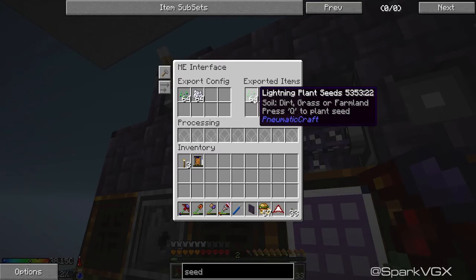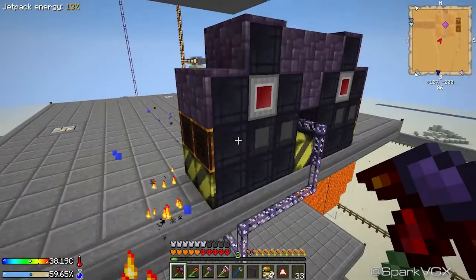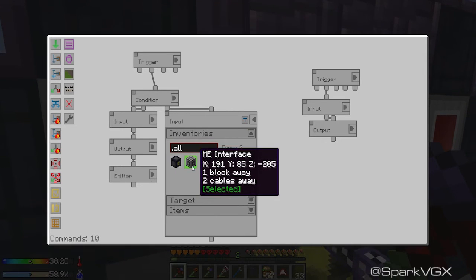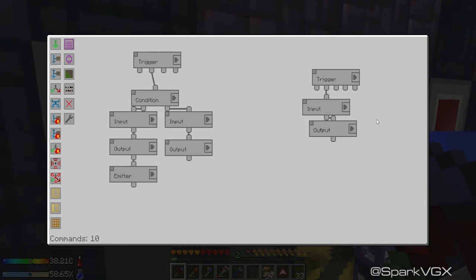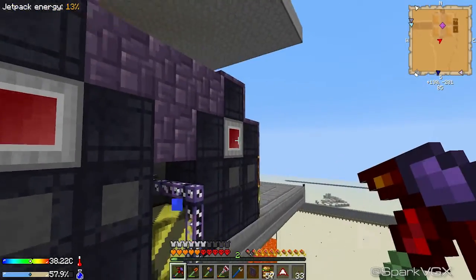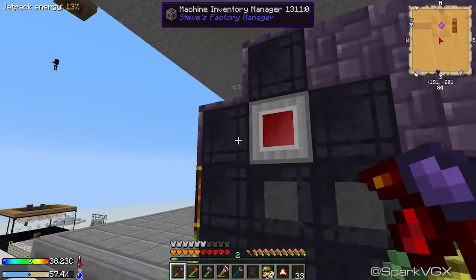I've got 177 - I only just set this up a little while ago. And the same thing over here except you want your lightning seeds. All you have to do to use this is, when you're doing your inputs, replace the diamond chest with your ME interfaces. As long as you don't connect to these inventory cables you'll find they'll stay separate.